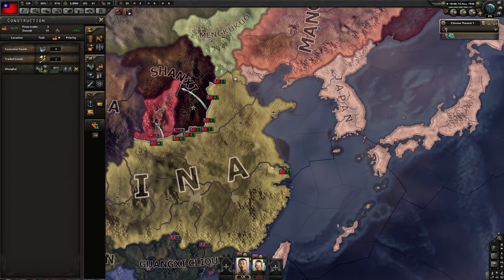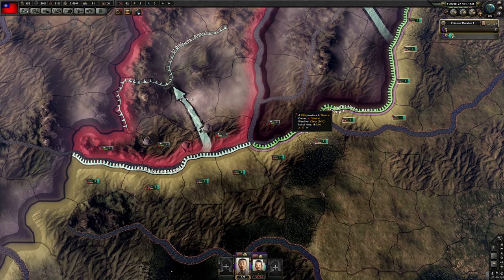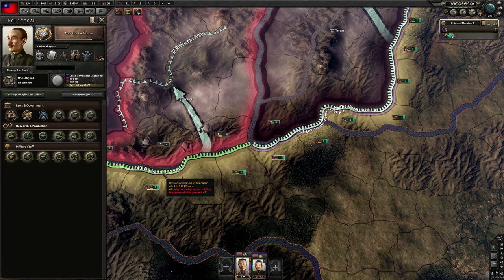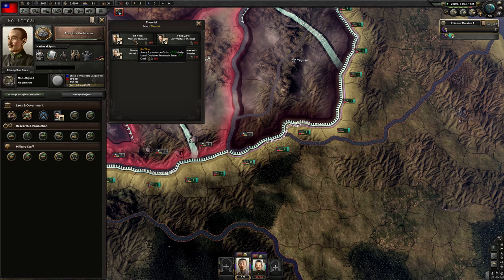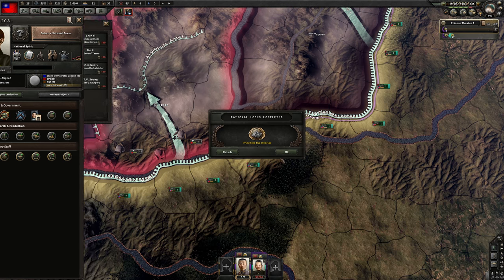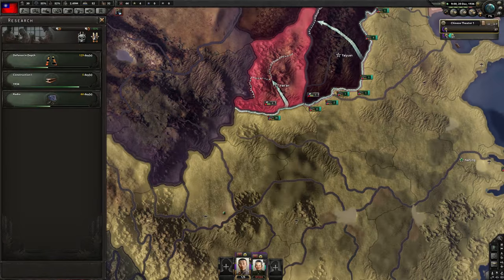I don't think I'm going to try some cheesy stuff against Japan because they're probably going to defend properly. We aren't missing too much here, so that's okay. A lot of PP — that's not really what we want, but we want the PP advisor because we need more PP, and PP is always nice. We're already on free trade so we don't need that. Probably want the military theorist next, even though extra stability would also be pretty cool. Prioritize the interior — we got even more stability. Subjugate the warlords — I'm curious what that actually does, so I'm going to take a look.